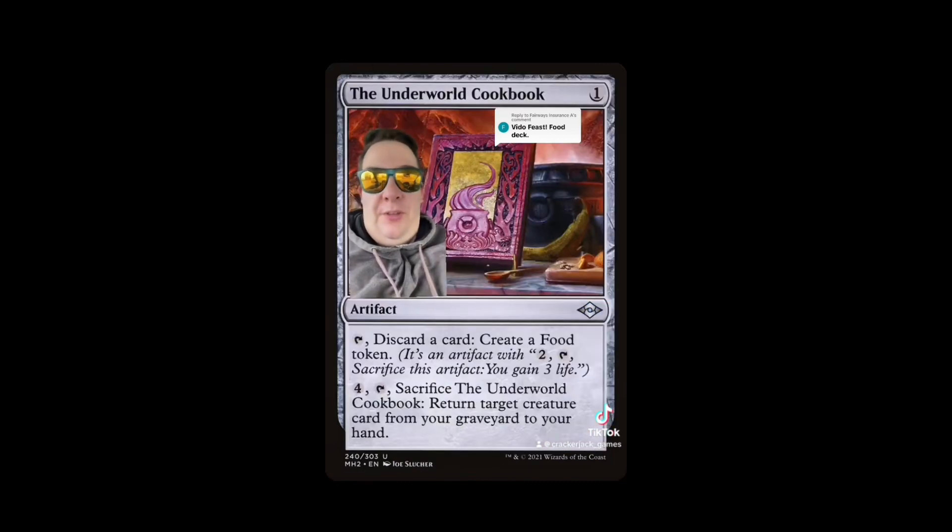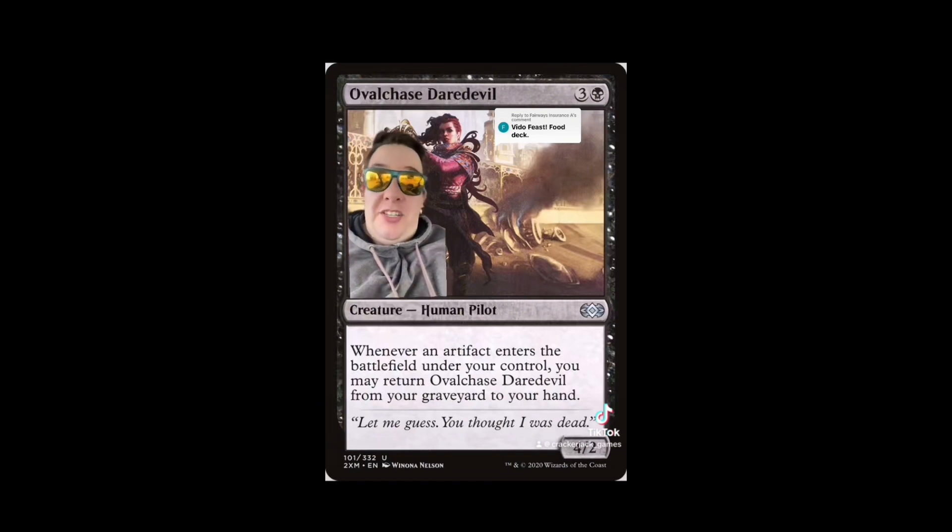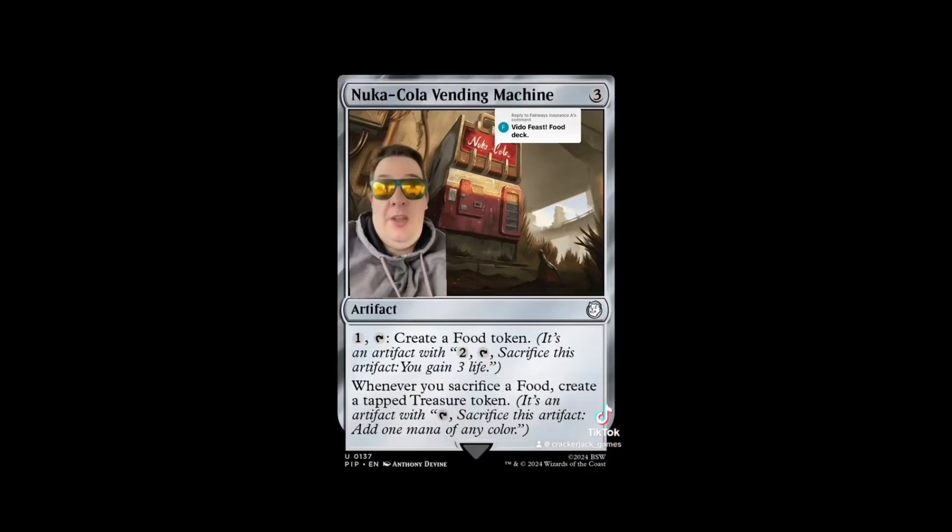Let's look at what this deck does. Asmo goes and gets the Underworld Cookbook, where you can discard cards to make food tokens. The best card to pair with that is Ovalchase Daredevil: whenever an artifact enters the battlefield, return it from your graveyard to your hand. So you discard it, make a food, bring it back every turn. The soon-to-be-released Nuka-Cola Vending Machine is a great upgrade: whenever you sacrifice a food, create a tapped Treasure token.